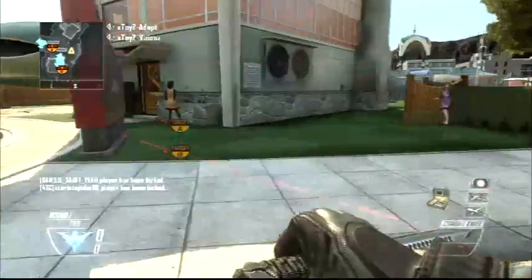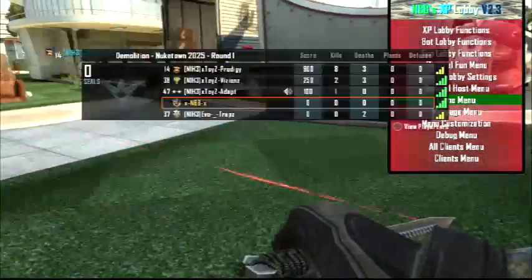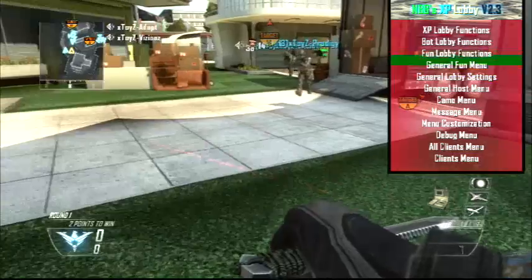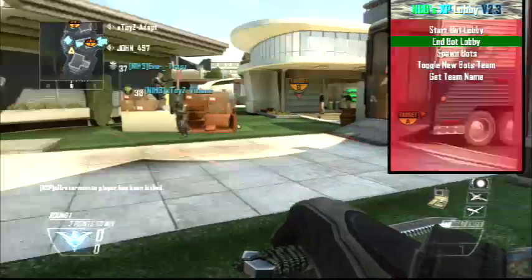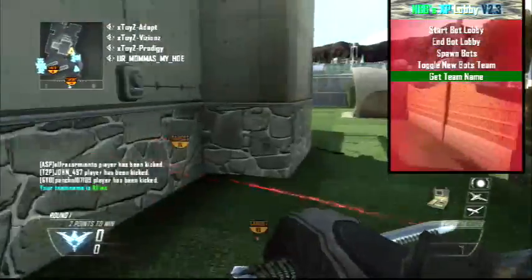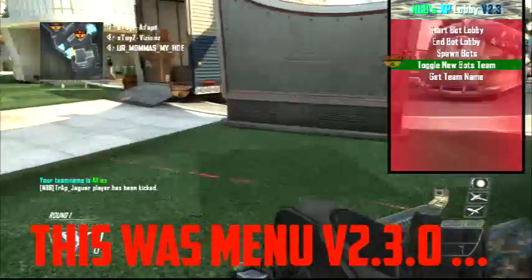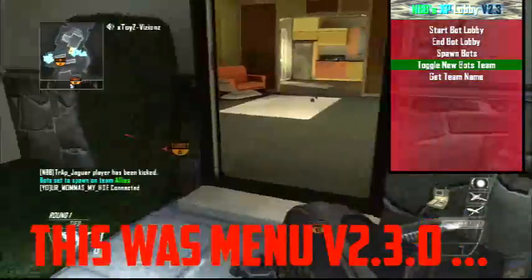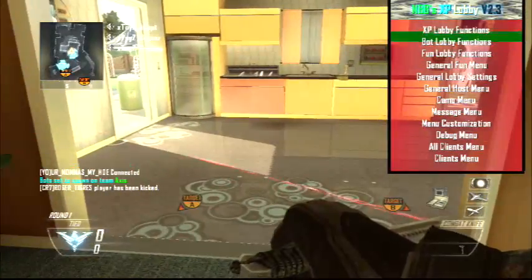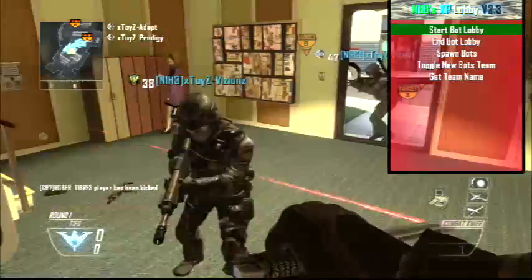Now once you're done doing that, go to the bot lobby functions and get your team name. In this case the team name is Allies. Then toggle on the new bot's team and make sure it's set to the opposing team, which in this case is the Axis team. Then press 'Start Bot Lobby.'